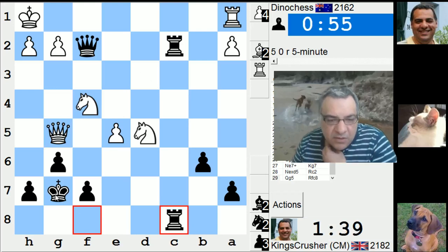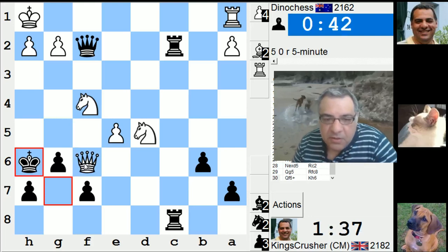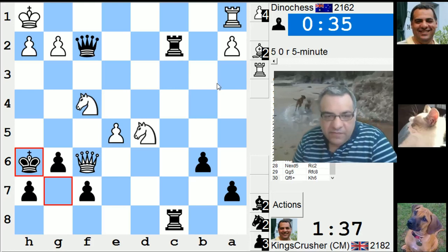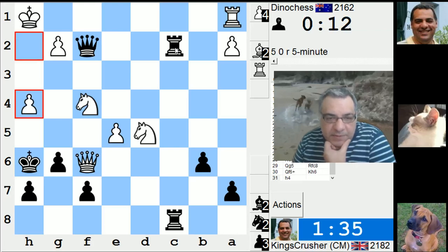I'm threatening Rc1 now. Check, check — I thought he might have had some alternative there though. He didn't need to do this. If he hasn't got a check here, he's threatened with Rc1. I need to really check out this opening — it just seems ridiculous. It was a thing in Informator a few years back but I've misplayed it surely. It just seemed to be a piece down for like a pawn.